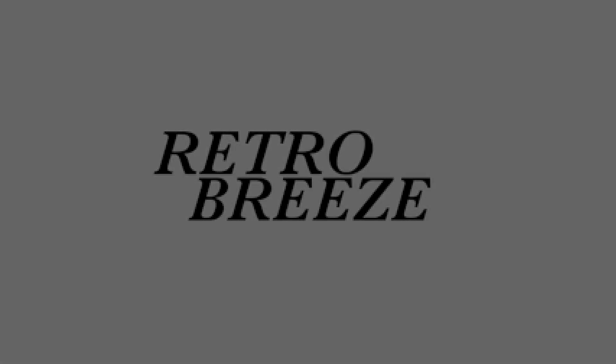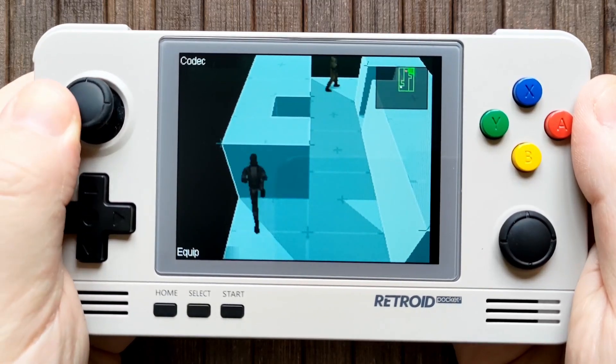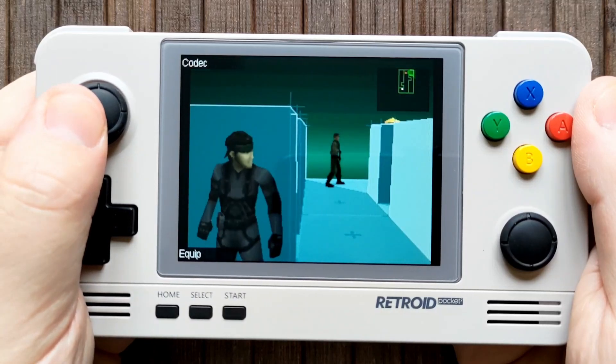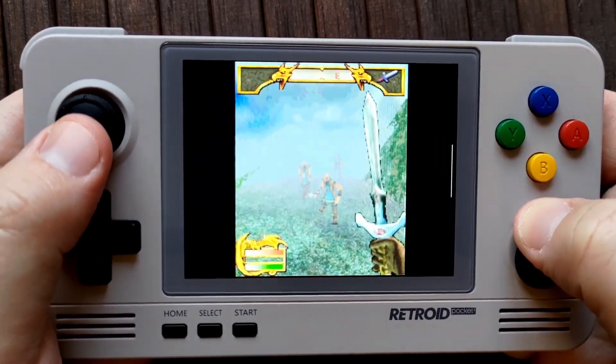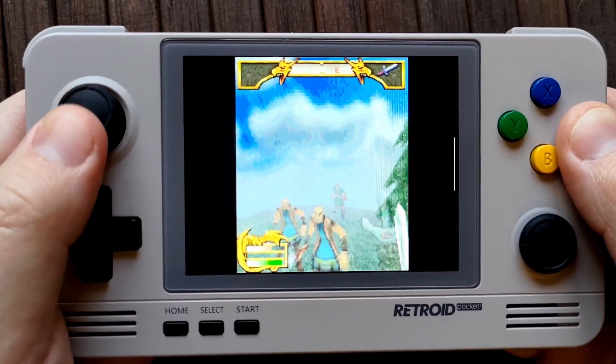Hello and welcome to Retrobreeze. This video will guide you through the setup and installation of Nokia N-Gage and N-Gage 2.0 games on your Retroid Pocket 2 Plus using the EKA2L1 emulator. This might be a long one, so strap in and check the description for links and timestamps. Getting this going isn't hard, but it does take some time, effort and a little bit of jumping around.